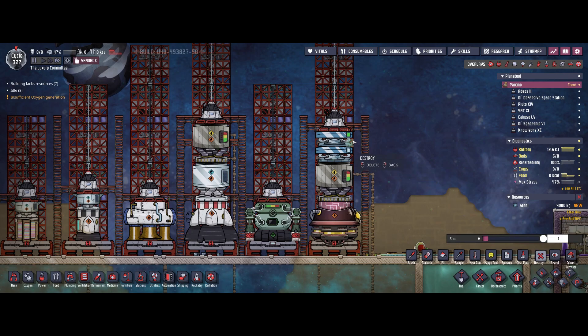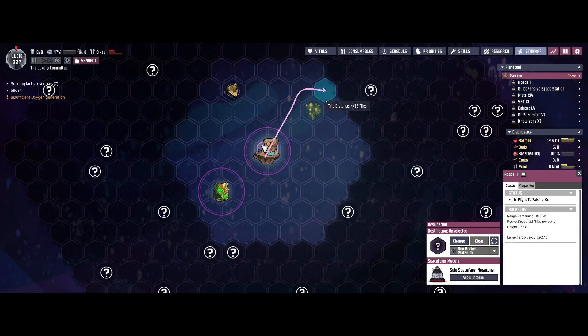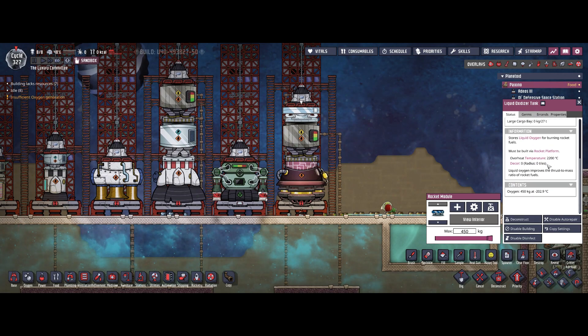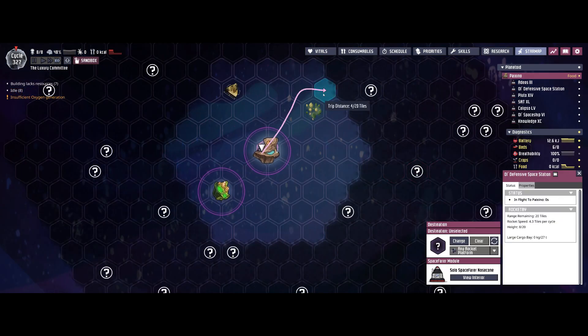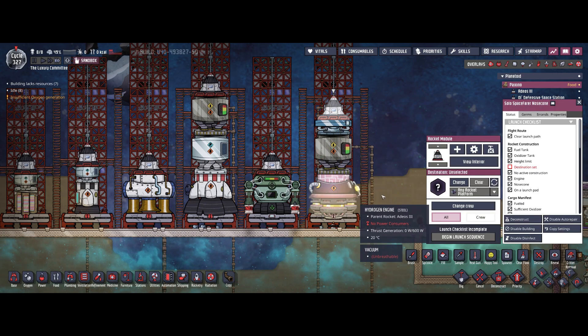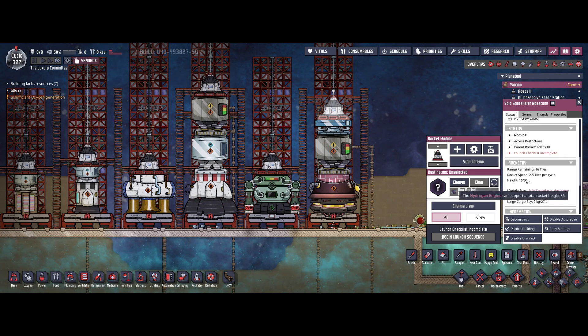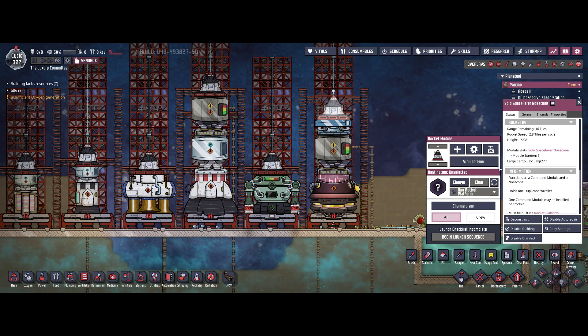I found that it doesn't change the range whether you have one or two oxidizer tanks — trip distance stays at 16 maximum. So I suggest going with one tank, since that's less burden and the rocket will travel faster. Comparing to the red bolt engine: the red bolt engine has 20 tiles range, which is better for long travel. But the hydrogen engine provides extra height so you can attach more modules. If you're going for a large mission or want to transport a lot of materials, consider the hydrogen engine — it's also the fastest in the game.